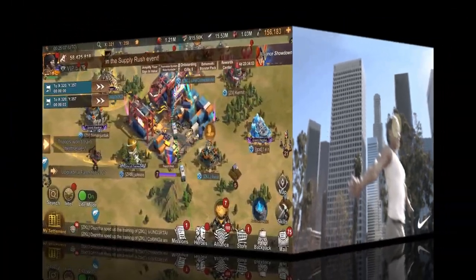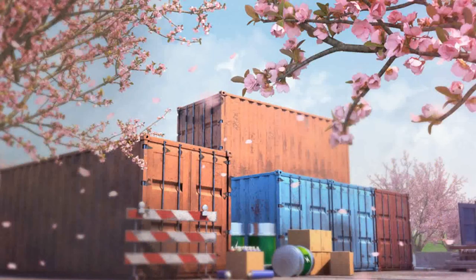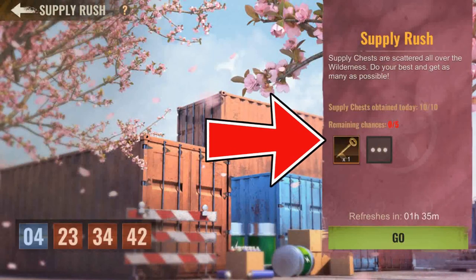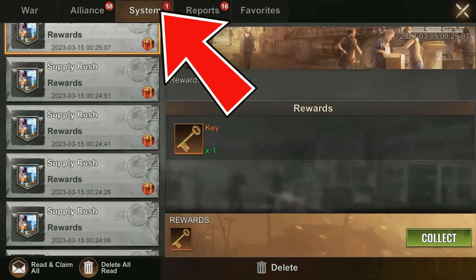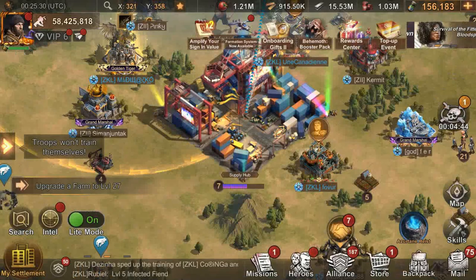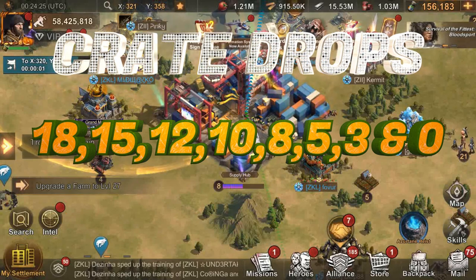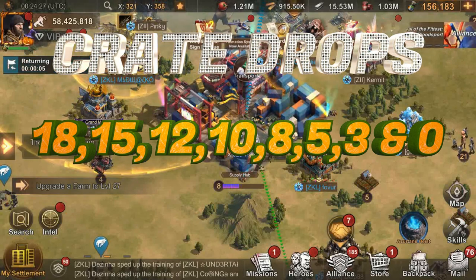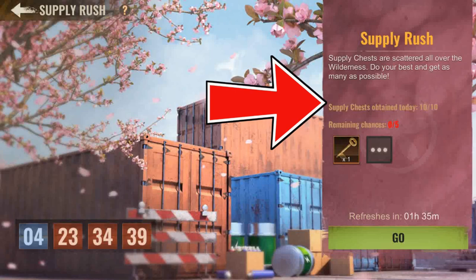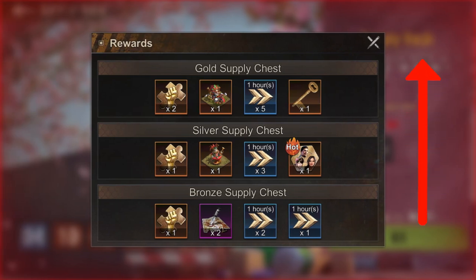A new Supply Rush event is here. For five days, survivors have five chances a day to loot the supply hub to obtain five keys — that means 25 keys throughout the event duration. Rewards are available in your system messages when the bar at the supply hub is at 18, 15, 12, 10, 8, 5, 3, and 0. Supply chests are scattered all over the wilderness, and you have 10 chances a day to collect the bronze, silver, and gold supply chests.